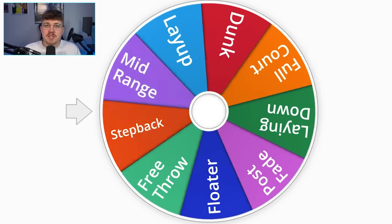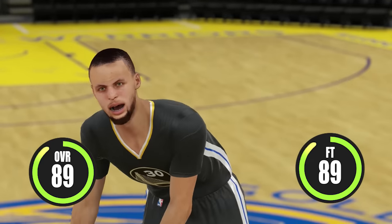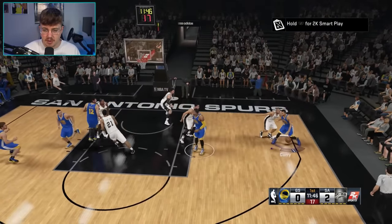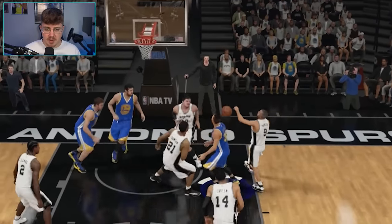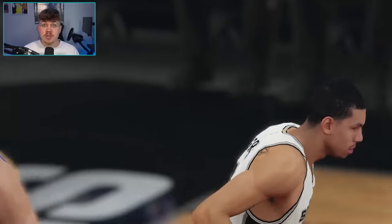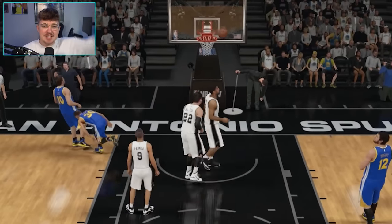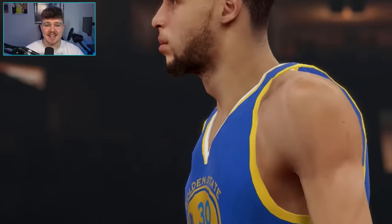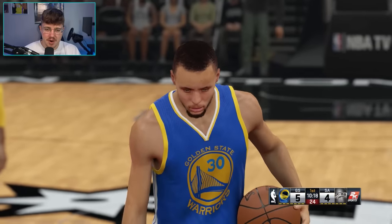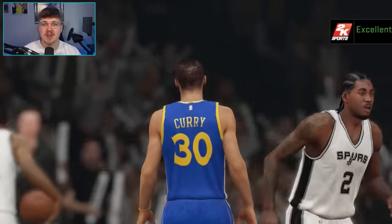Spinning the wheel again in 2K15, we're going to land on a free throw. Curry up to an 89 this game with an 89 free throw. Obviously hitting a free throw won't be that hard — it's going to be actually getting fouled to go to the free throw line. We drew the foul, we're going to the line. First one is a green. Steph Curry looks so bad in this game. And the second free throw — another green. Another challenge complete. And we're on to 2K16.